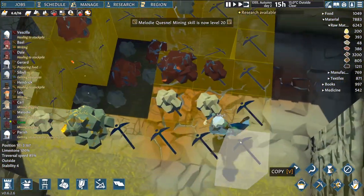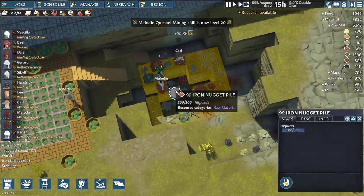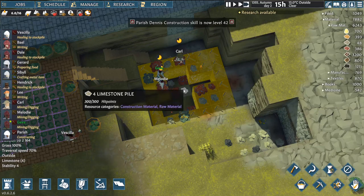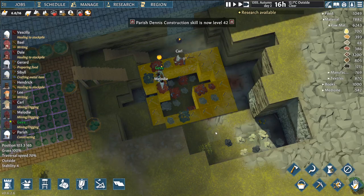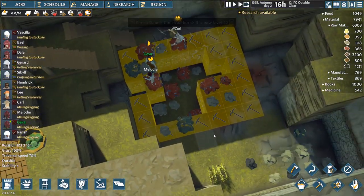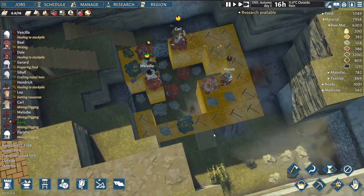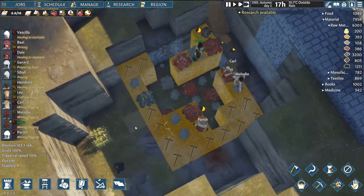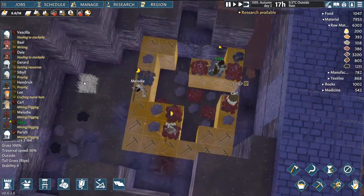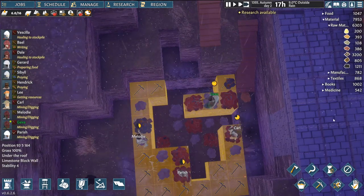I hear mining going on — look at all this stuff! 500 iron, 400 gold, 600 limestone. We've got so much. Just hope we don't accidentally dig ourselves into another pit we can't get out of — done this before, it was a little embarrassing. Not right now though — everything's still navigable.